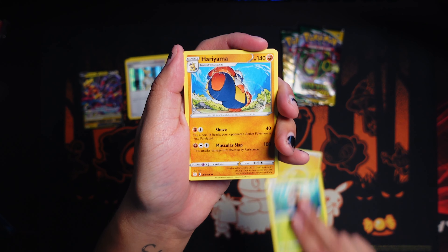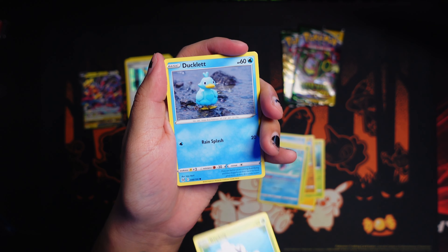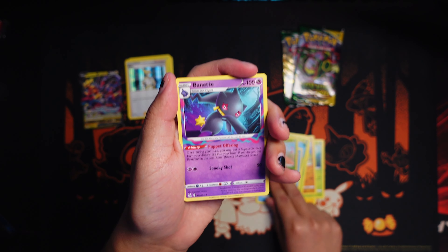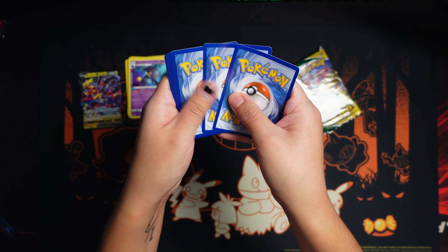Got Nuzleaf, Hariyama, Surskit, Paras, Zorua, Finneon, Blipbug, Ducklett, reverse Braviary, and a Bayonetta. All right, Bolo I guess — you're my only pull for today, unless we get something bananas from this Evolving Skies.